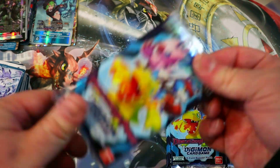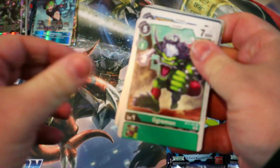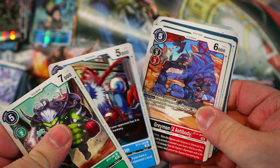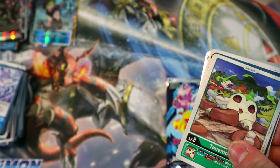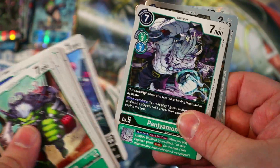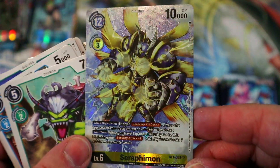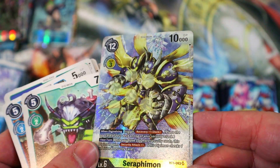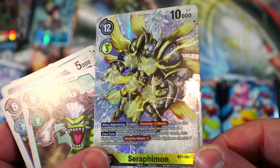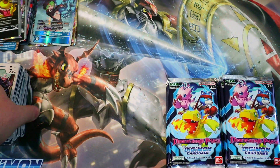Now I just need one or two more of those and I will be set. Very happy with this box. We got another Greymon X Antibody. I do like buying boxes because you can get a playset. And we got Seraphimon as well — that thing is pretty. We've got a lot of these alt art reprint cards — I feel like more than the actual super rares in the set so far, which is pretty crazy. They are pretty, and I don't have any of them since I just started playing around BT8, so these are all new to me.